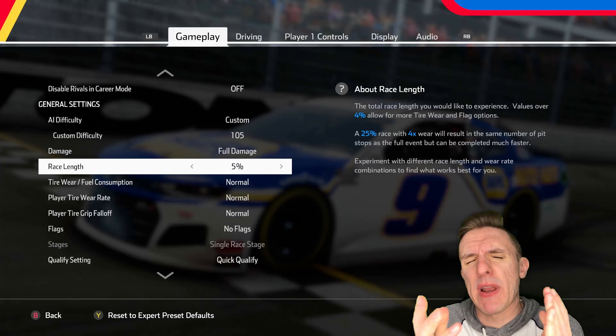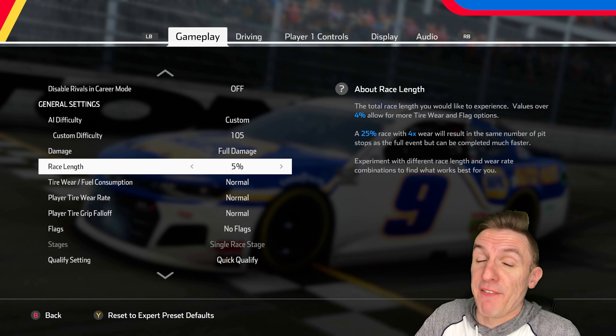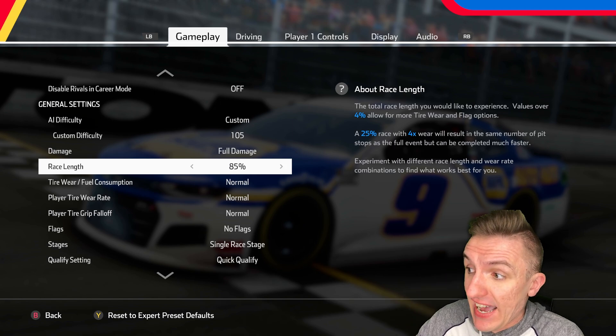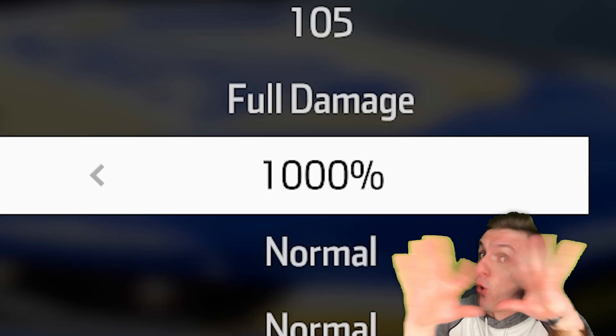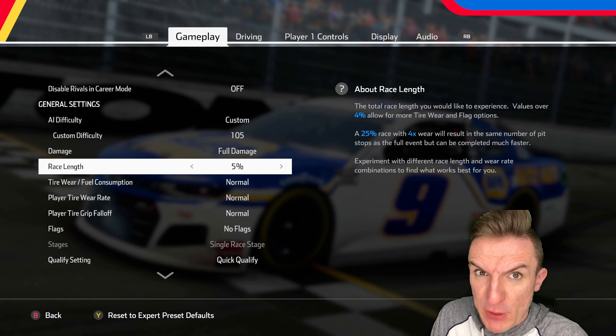We have a new mod that has been bestowed upon us by HiTV and Crew. One thing it modifies is different race lengths. A lot of these are not available in typical HEAT 5, and one thing that's definitely not available is 1,000% distance races, but we're not focusing on that today. We are going to be leaving it on 5% race length.